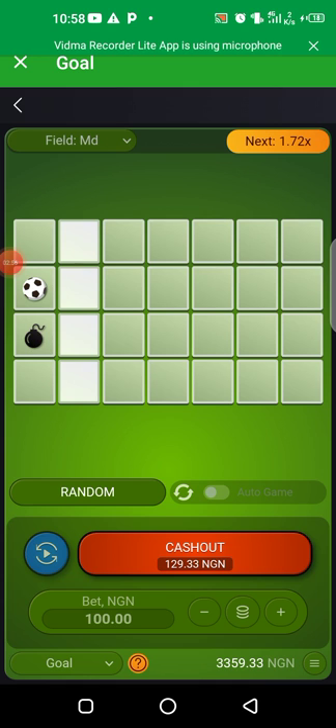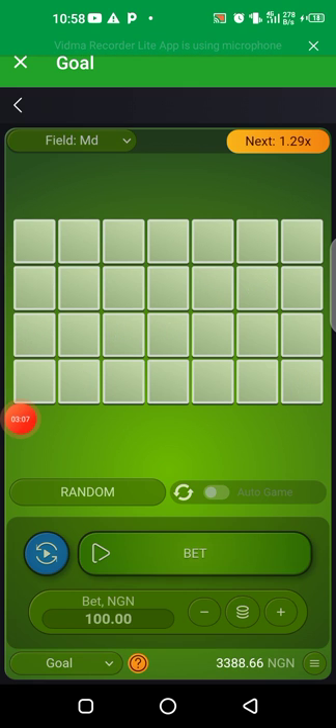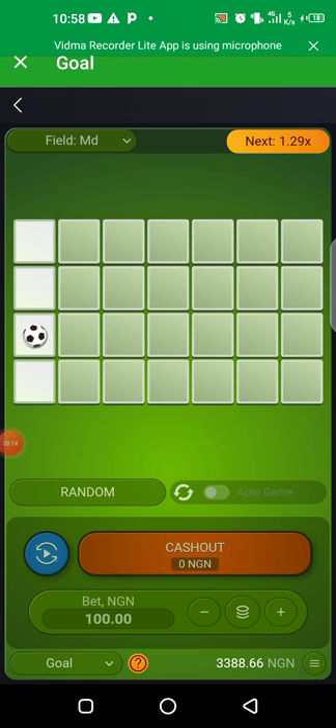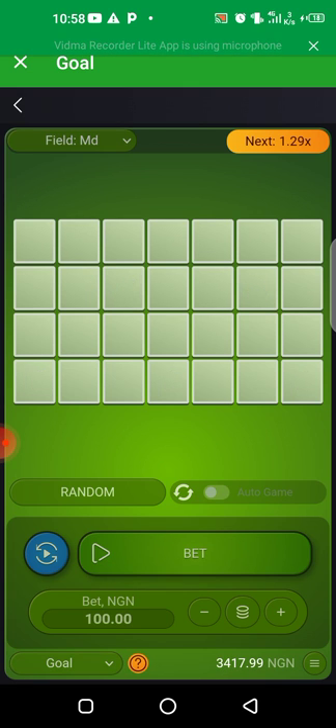You go again to the second one, click on it — boom, you can see you cash out. Boom, you go again, click Bet again, go to the third one, click — boom, you cash out.